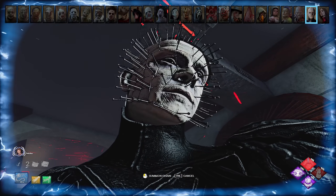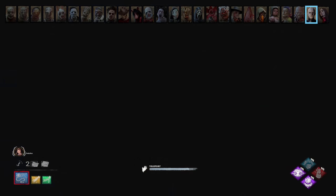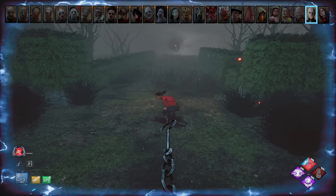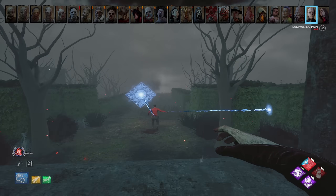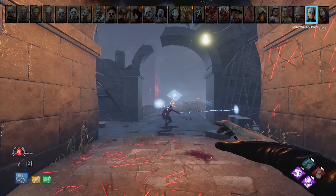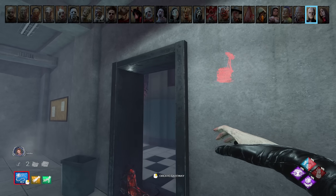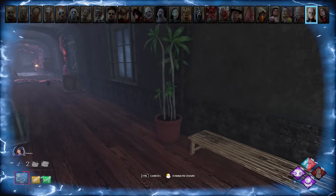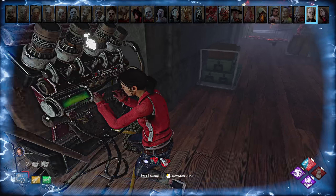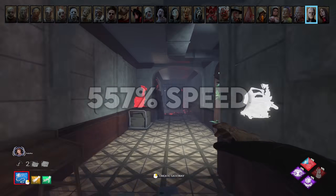Pinhead. You will always face the direction of the survivor if you teleport to them, so if they're behind a wall, note that they will still be in front of you after you spawn. At the exit gate, you can use your chains to prevent survivors from exiting, similar to the Twins — this only works if they are injured, however, because otherwise they'll escape before you can hit them twice. You don't have to just use your chain to hit people — you can also use it for information if necessary. For example, if you're on RPD and want to see if it's worth going upstairs to a certain gen, check if someone is working on it with your chain before spending 20 minutes finding your way up.